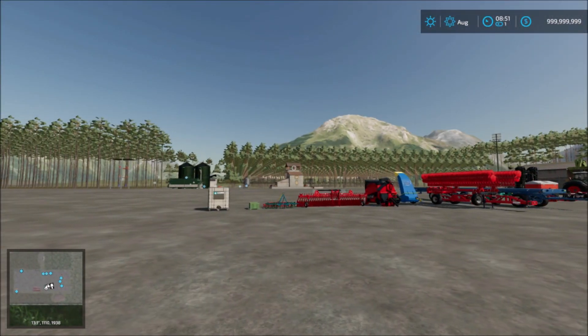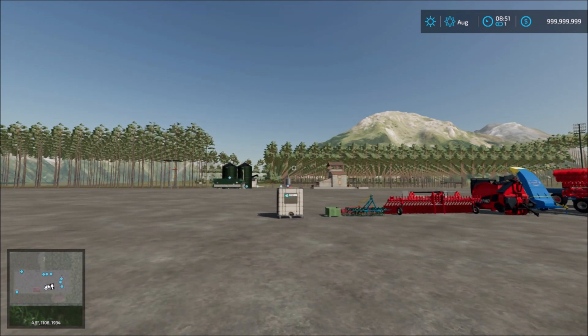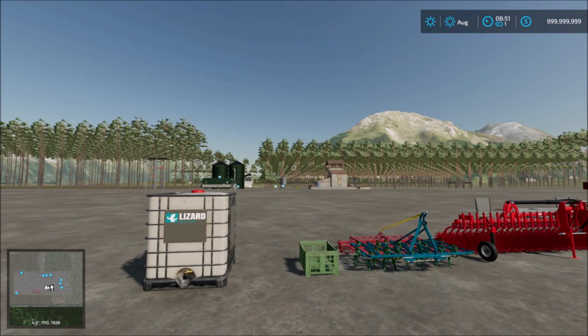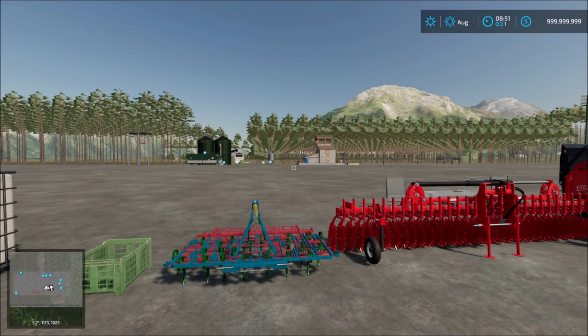In the equipment section we have the fillable IBC tank — you'll find this in pallets. Then next we have a plastic box. You can use it to transport goods and crops to and from the farm to anywhere you want to go.